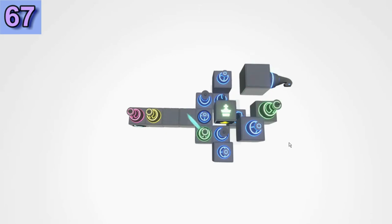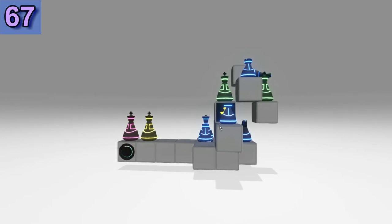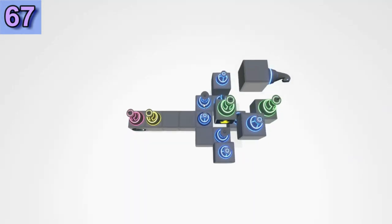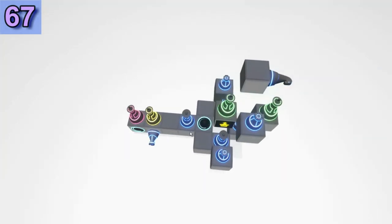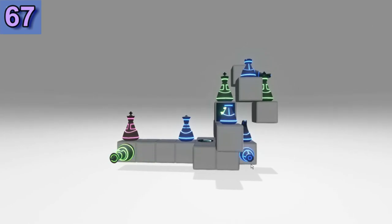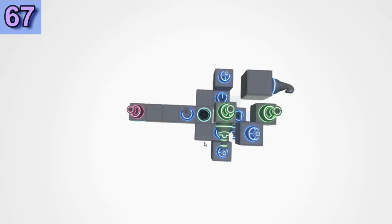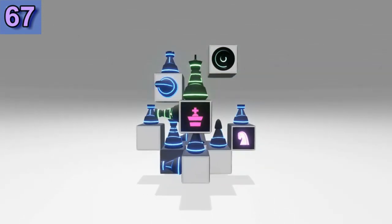First King solved. Second King solved. I have to solve using the portal for the Yellow King, and in order to do that — block the way, block the other side. Now let's solve this part here. And finally we have to block the portal to solve the Pink King. That's the path — special square for the Knight.